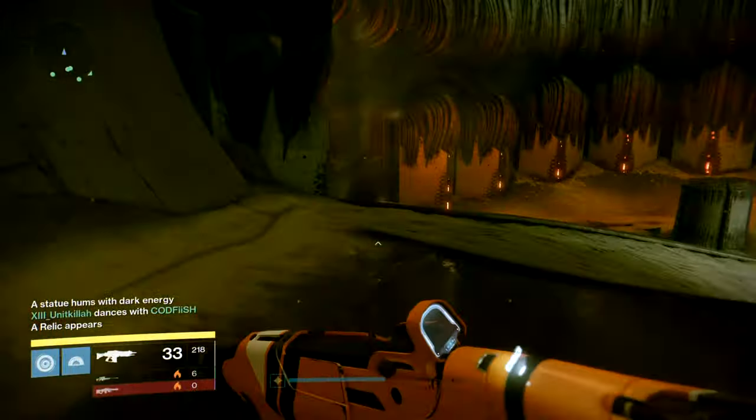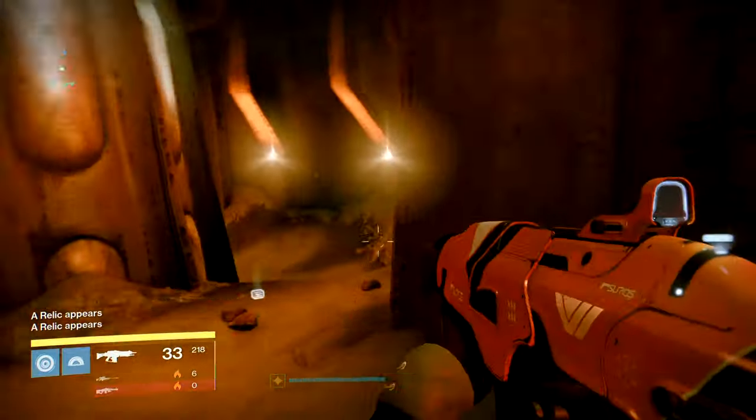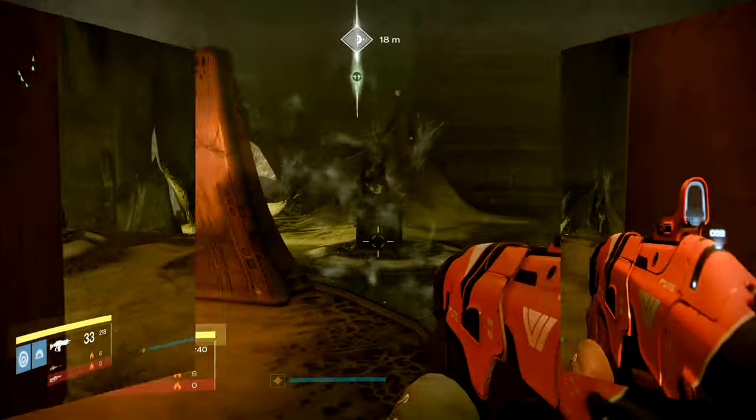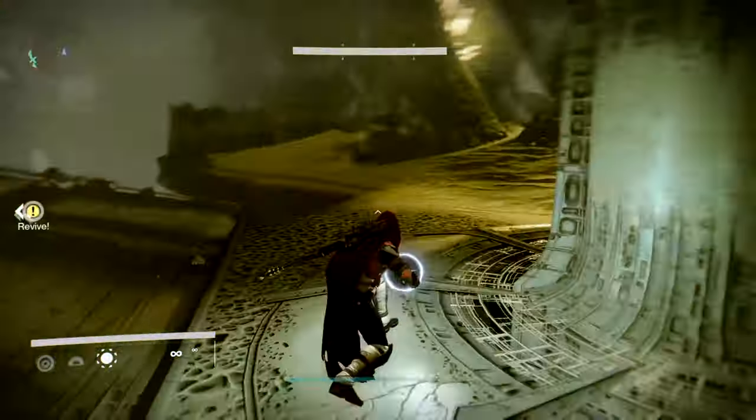Before you start walking around, make sure that you are with a group of six people and make couples of two. Each couple of two people will take a side — one couple stays in the middle, one couple will go for the left relics, and one couple will go for the right relics.